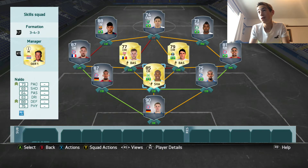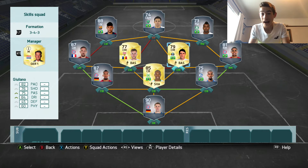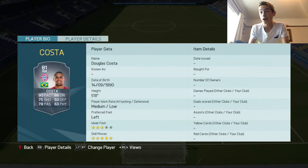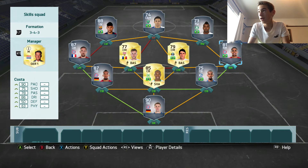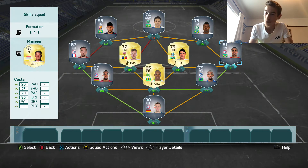With skills, you don't really need to focus on the defence. However, as soon as we get out of the defence, this is when the skills start. So Douglas Costa: 5 star skills, 90 pace, 86 dribbling. He's actually got a trait in-game where he hogs the ball and is hard to get the ball off or something along those lines. He is such a good dribbler, it's unreal.